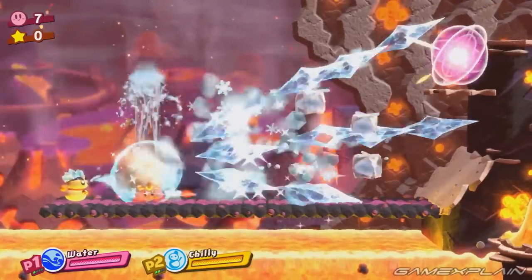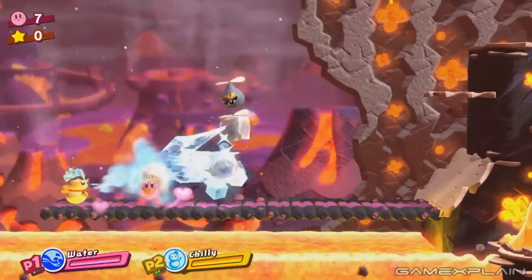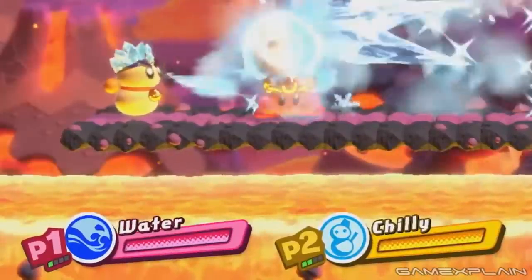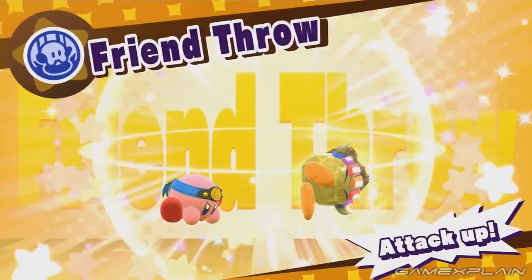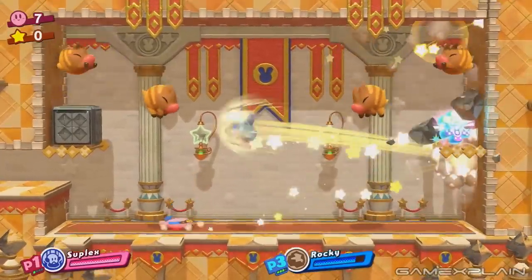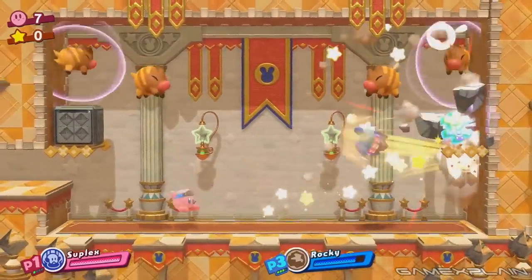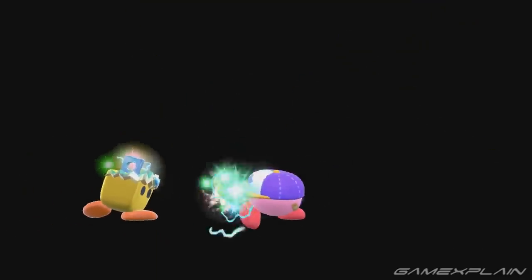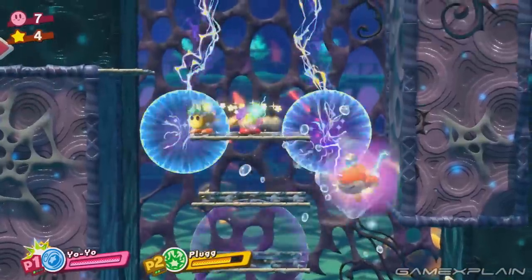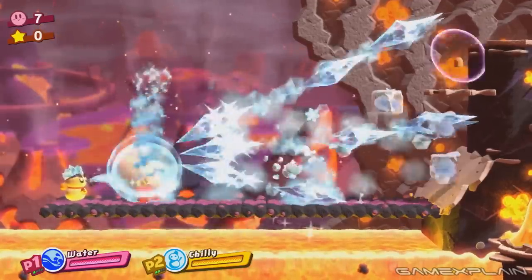We thought combinations would be limited to physical ability plus elemental — nope, not at all. Two elemental abilities can be combined for their own massive attacks. In this case, Ice and Water create a barrage of Icicle Lances, though this is not a permanent combination — it only lasts for as long as the two attacks combine. The same applies to two physical abilities: combining Suplex and Rock creates the Friend Throw, which causes Rocky to bounce all over the room, destroying whatever gets in its way. This means every ability should be able to combine with every other in some way, which is mind-boggling considering we're already aware of 27 different abilities.